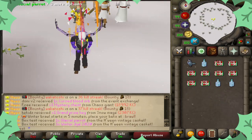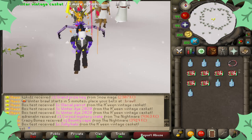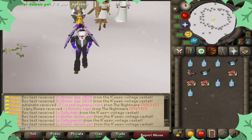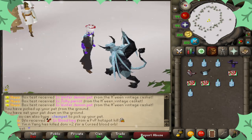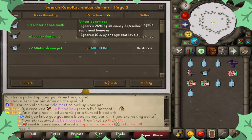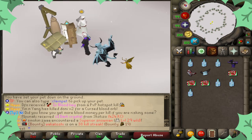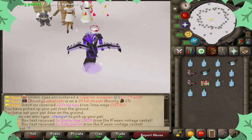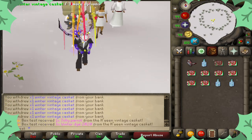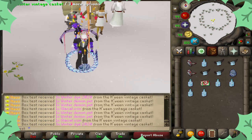We got 1000 of these bad boys to open. We got a glacial parrot, some winter dyes, more winter dyes. Oh, the jolly halo is always pretty. The winter demon pet — there's the first of the nice ones. It's actually a super good pet for those of you who don't know. The winter demon pet ignores 25% of all enemy defensive equipment bonuses and 20% and 10% of enemy stat levels, so it makes you hit more accurately.